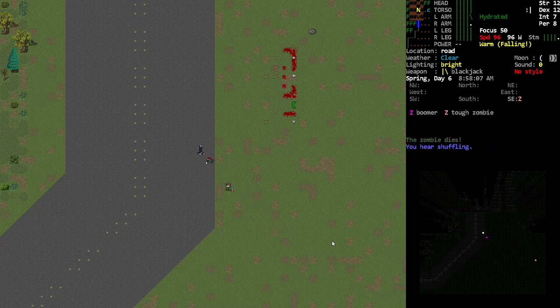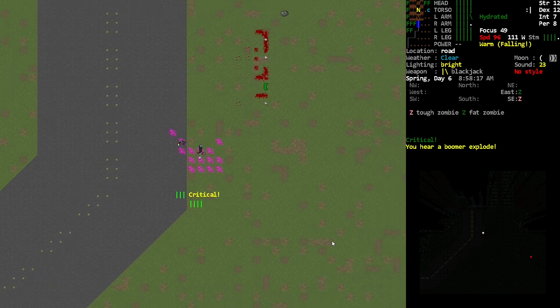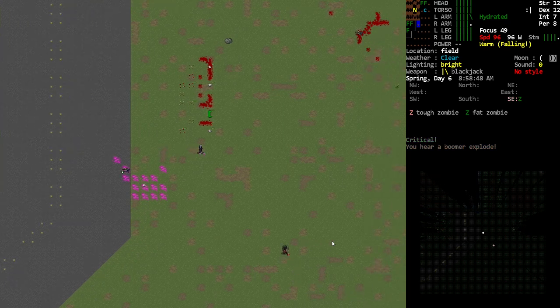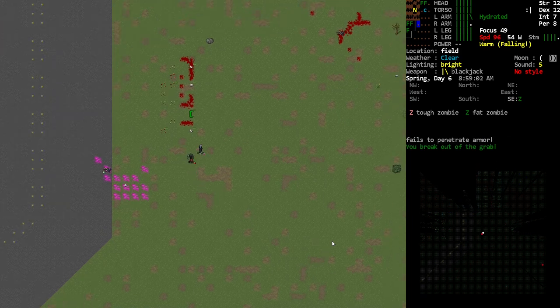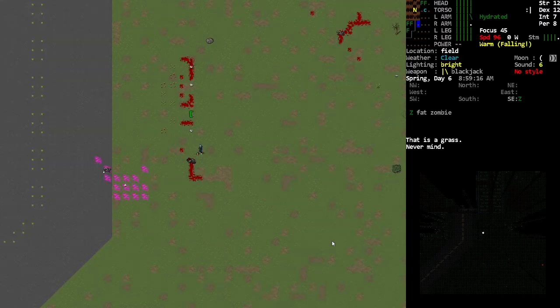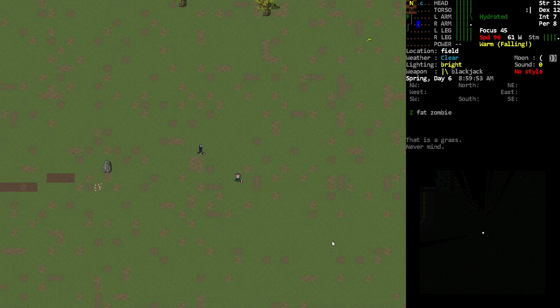Bootsie has cleared out this farm — this is Bootsie's farm. Not to the point where I want to fire off a gun and get the whole neighborhood to come down on us, but we've basically cleared out that group of zombies. Oh man, it's all about breaking that grab — you gotta get out of those grabs. Okay, there's also a fat zombie here. I think we got this — these guys are not really a match for us, mainly because of our hooves.